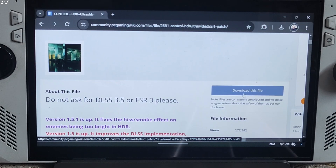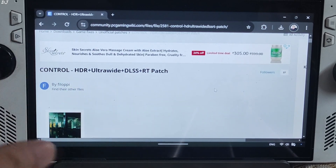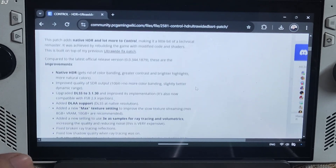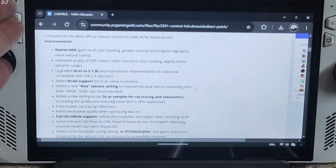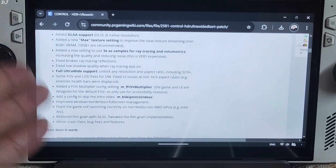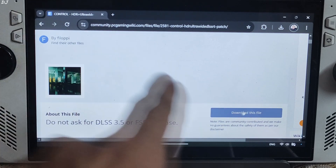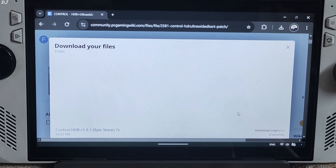In order to get OptiScaler frame generation working properly in Control, you need to use the Control HDR patch. Enabling HDR from the in-game settings is not a requirement. This patch comes with the following improvements. Download the patch from the PC Gaming Wiki website — we will give its link in the description.